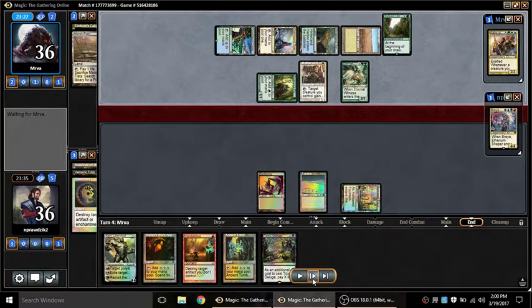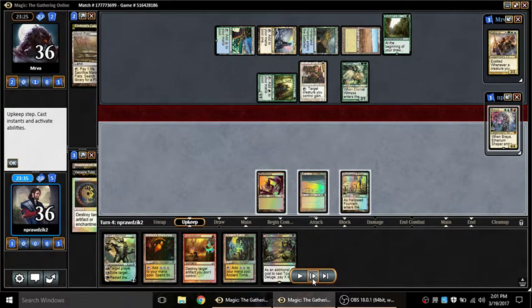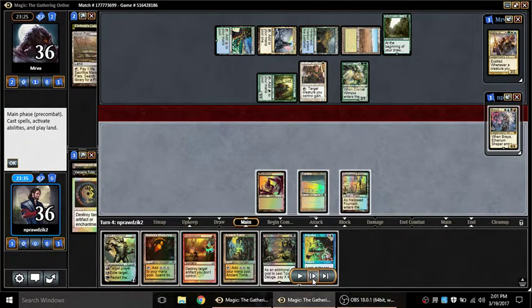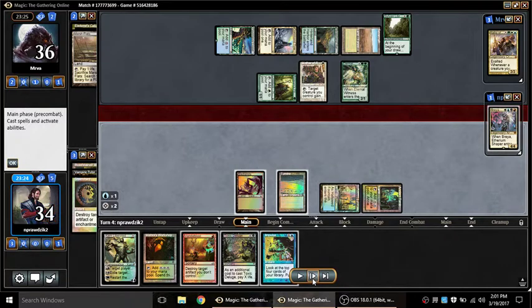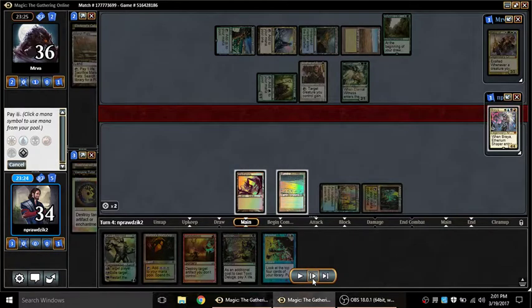I'm in big trouble because my opponent is not playing the safe game — they're playing the Sylvan Library game, and that's a fight I don't want. I drew Impulse. I do have Vindicate in the deck, and with no other information that's one of my best hopes to deal with Sylvan immediately. The play here is Ancient Tomb into Impulse. Alternatively I could ramp up and play a card next turn to deal with Sylvan, losing a turn on it.